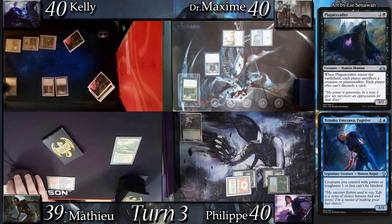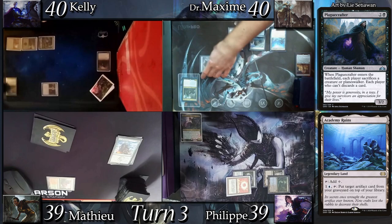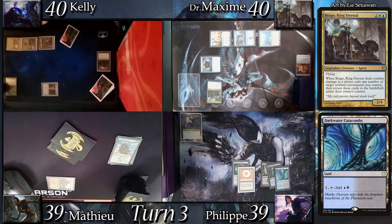Kitty then goes to combat, attacking me with Mannequin. Dr. Max makes an expedition to Academy Ruins, then casts his commander, Brago, King Eternal. I land drop Darkwater Catacomb and, out of creatures in hand, cast my commander, Eureka, the Tiger's Shadow.